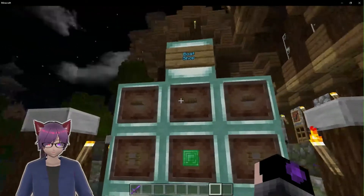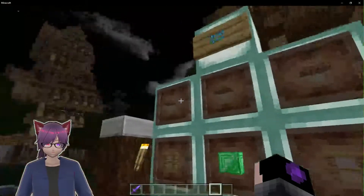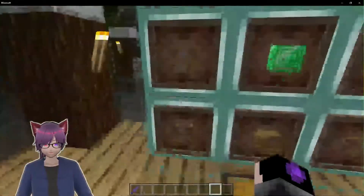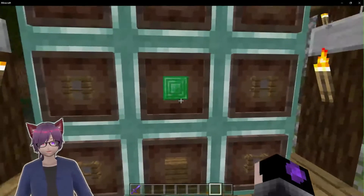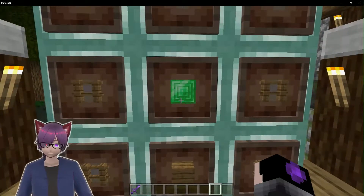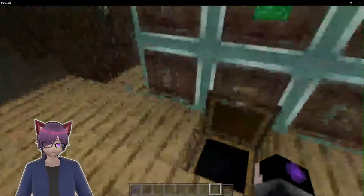For this add-on you're going to need a boat shop. It requires three spruce trapdoors, four spruce fences, a wooden spruce plank, and an emerald block. It's kind of expensive - an emerald block is kind of expensive when you don't have villagers. And then you get the generated boat shop.